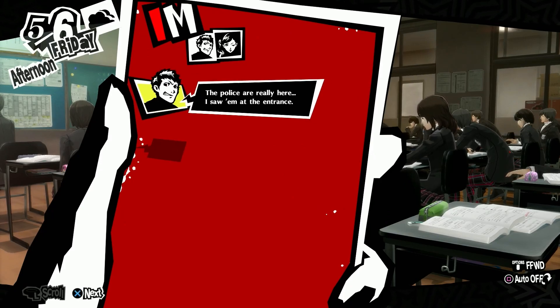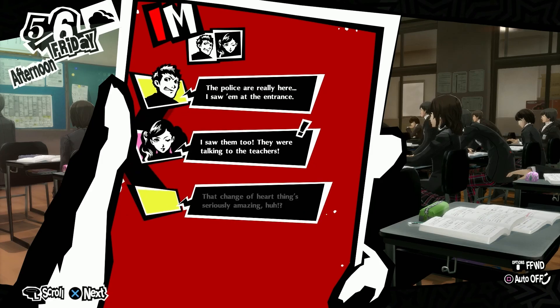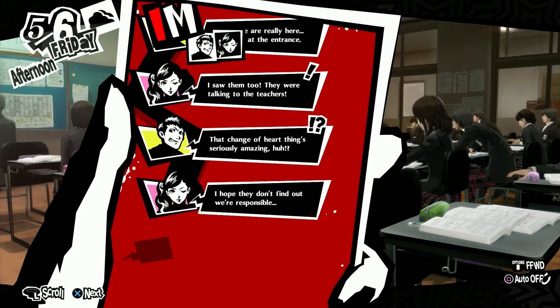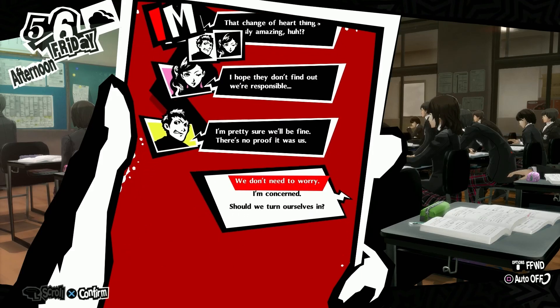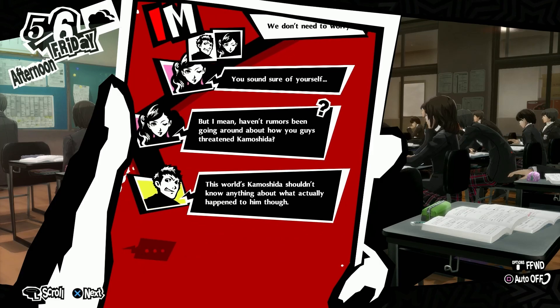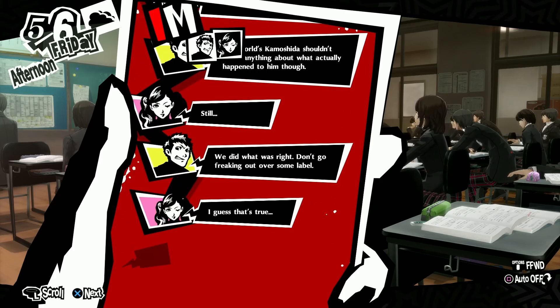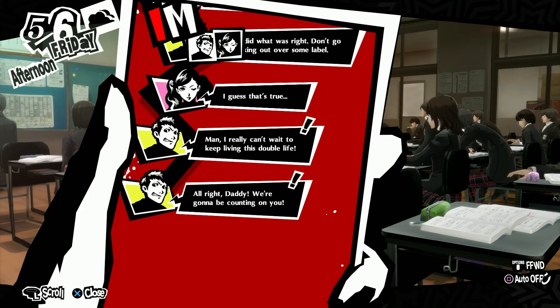The police are here — I saw them at the entrance talking to the teachers. That change of heart thing is seriously amazing, huh? I hope they don't find out we're responsible. I'm pretty sure we'll be fine, there's no proof it was us. We don't need to worry. Of course, that's why I'm the leader. We shouldn't know anything about what actually happened to him though. We did what was right — don't go freaking out over some label.